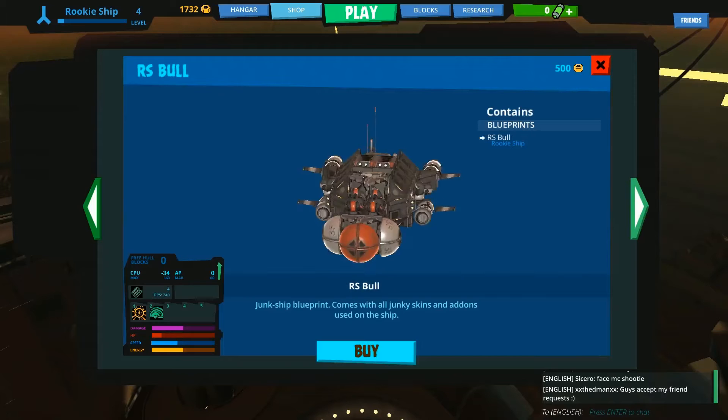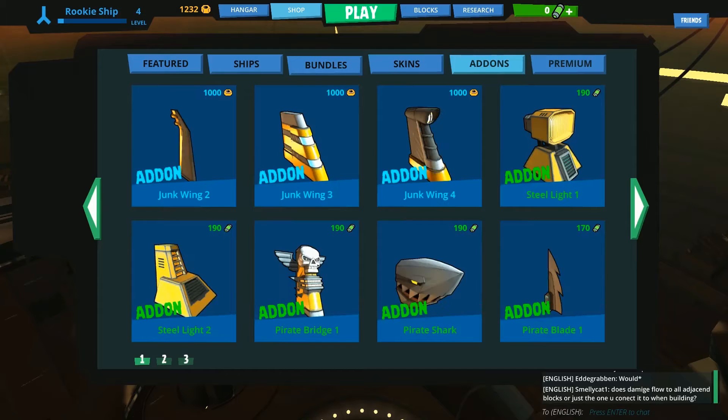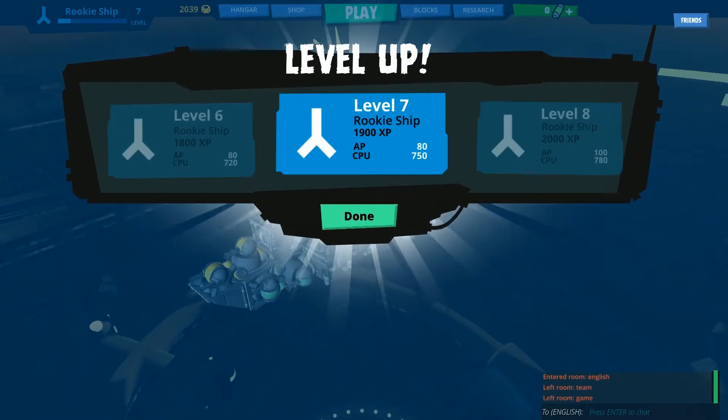When you reach a certain level, you are able to unlock multiple ship templates which can be customised. The game has a freemium core where pay-to-play can unlock some unique items which allow for quicker progression.